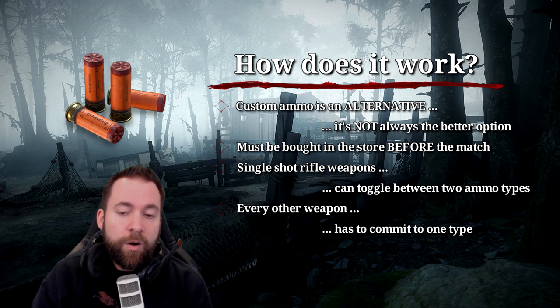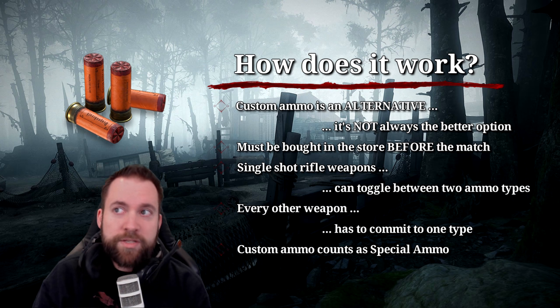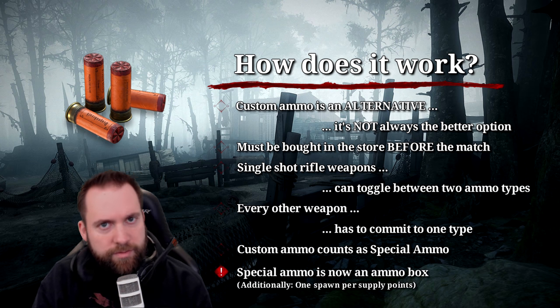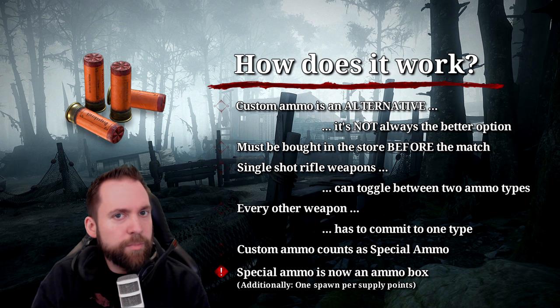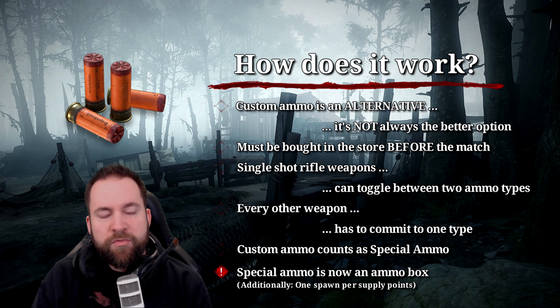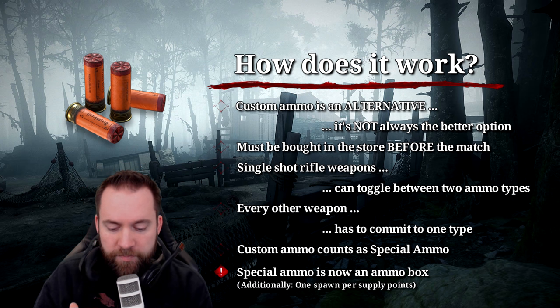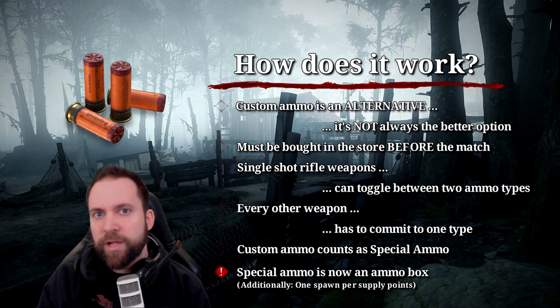Custom ammo counts as special ammo, which is very important — you cannot resupply as easily. However, the small purple ammo boxes are completely gone; they no longer exist. You now find large purple ammo boxes, also available at supply points, with one box of special ammo always present. Overall, I think there are actually fewer boxes to find now, so resupply is harder — but we'll have to see.